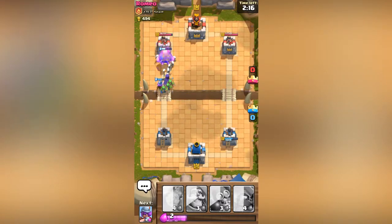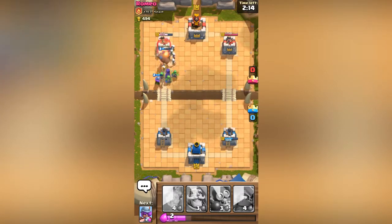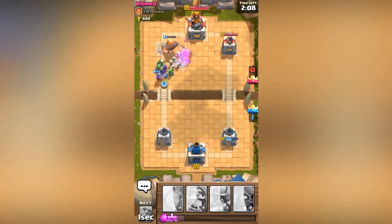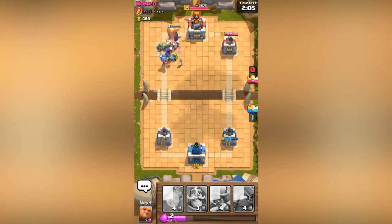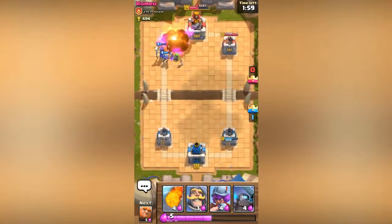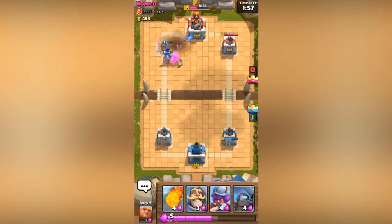Musketeer plus giant — at my point right now, this is a good combo to take out a tower. I'm actually gonna try to save up a bit of elixir. I don't want to go full-on because I don't want to push all the way up there and have him start dropping troops over here. I'm gonna see how far they can get.